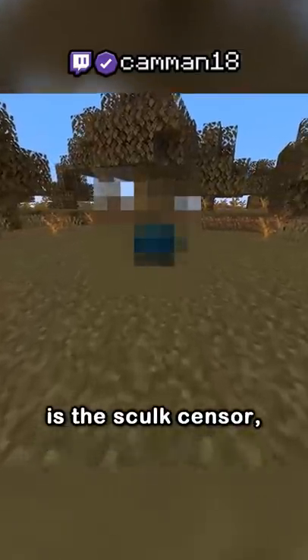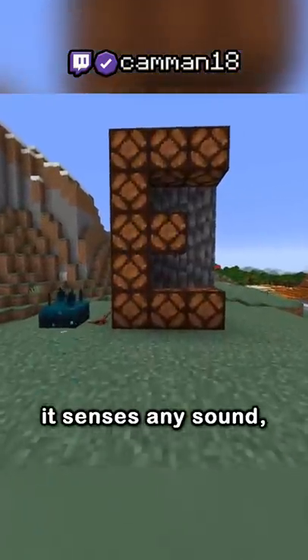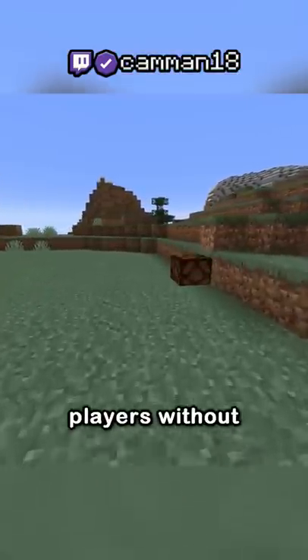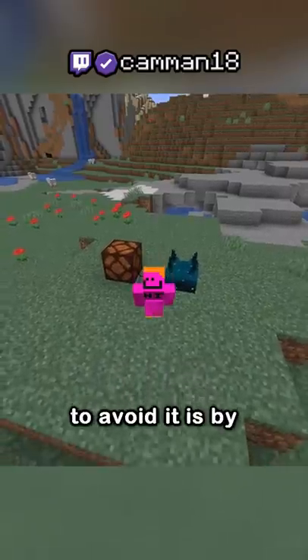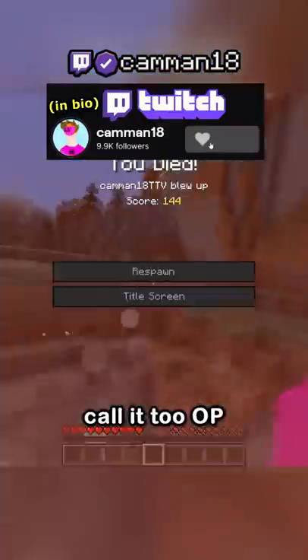But the most secret block is the skulk sensor. The skulk sensor is pretty much just wireless redstone — it senses any sound, meaning it can detect players without any trace. The only way to avoid it is by crouching, and even placing blocks is detected, making many people call it too OP.